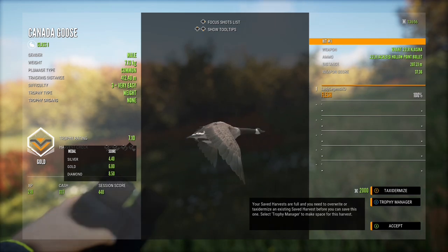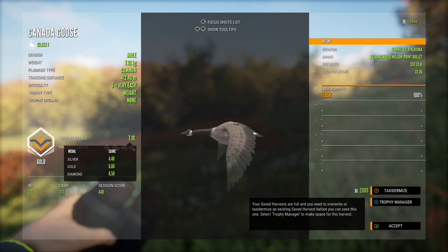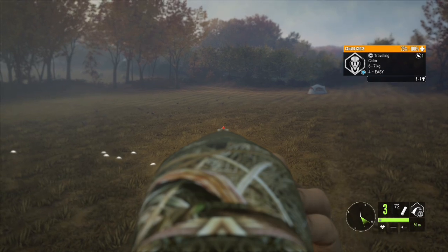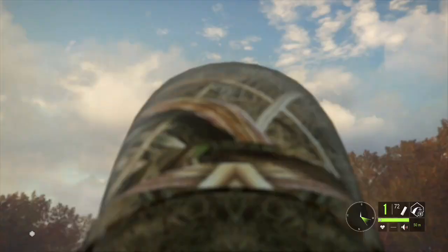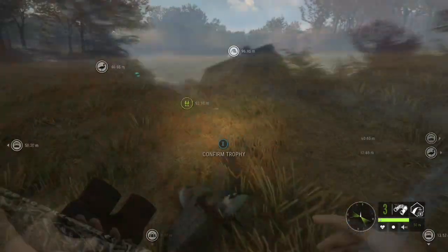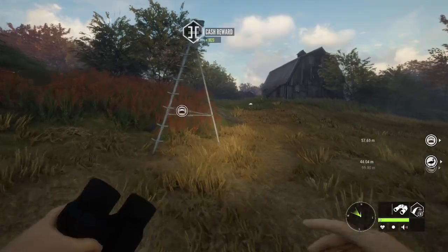We got that guy from 207 meters with the 22. Goose hunting is a phenomenal way to make cash or level up if you're a low-level character trying to reach level 60. There's another level four — no fives yet. We're going to use the shotgun here. A lot of people like to hunt with the shotgun without a scope or using the illuminated sights, but I prefer a scope.